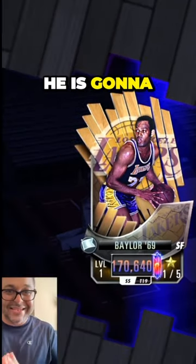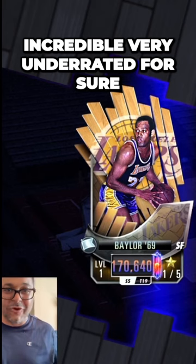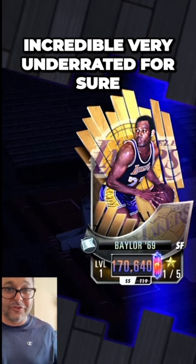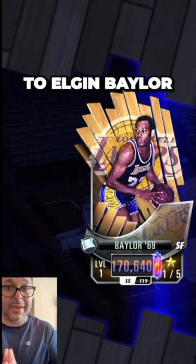We got Elgin Baylor — Plasma Quartz Elgin Baylor. He is gonna take the small forward position and this is a Lakers card that I can definitely use. Incredible, very underrated for sure. His stats are top tier if you take a look at them, and again, rest in peace to Elgin Baylor.